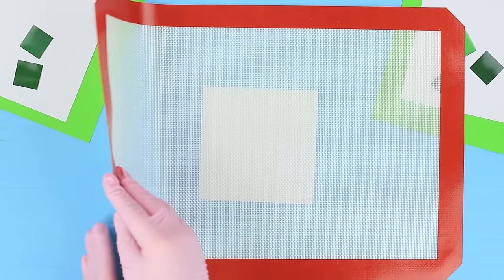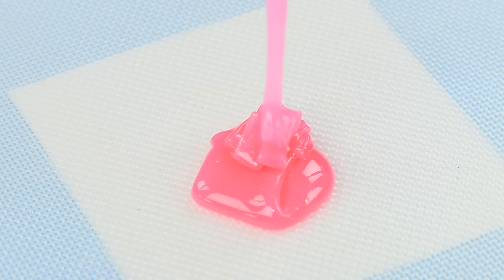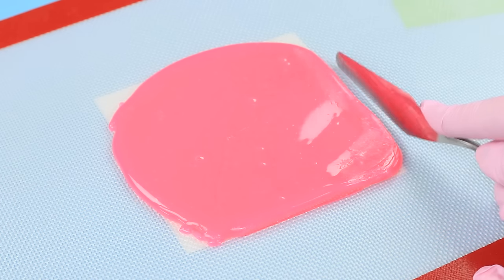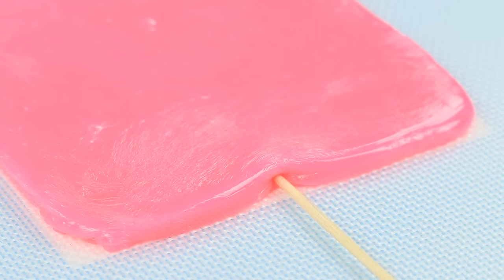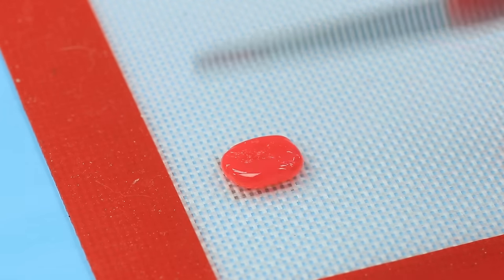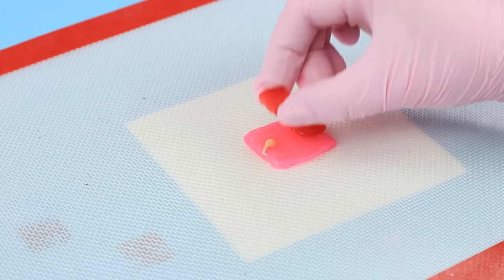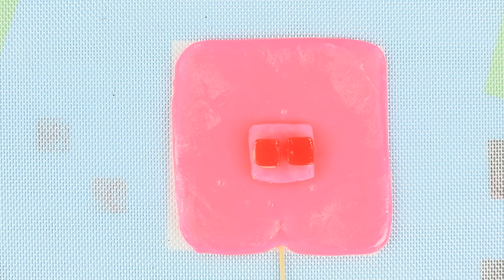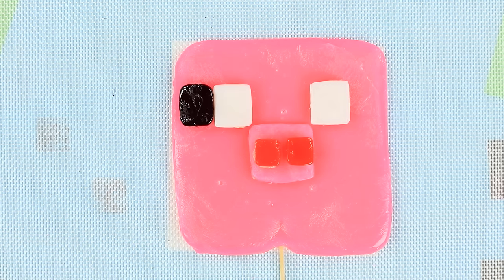Put a square napkin under a clear silicone mat and pour on the caramel. Even it out with a spatula following the shape of the napkin. Put in a wooden skewer. Make little squares out of caramel drops. Use melted caramel to make a square snout out of little pieces. Attach the snout and colored caramel eyes to the square pig muzzle.